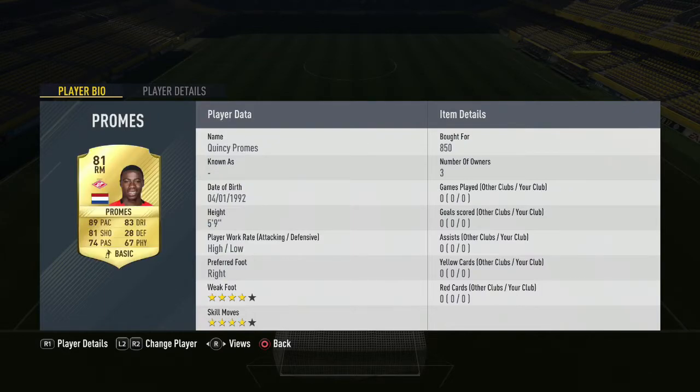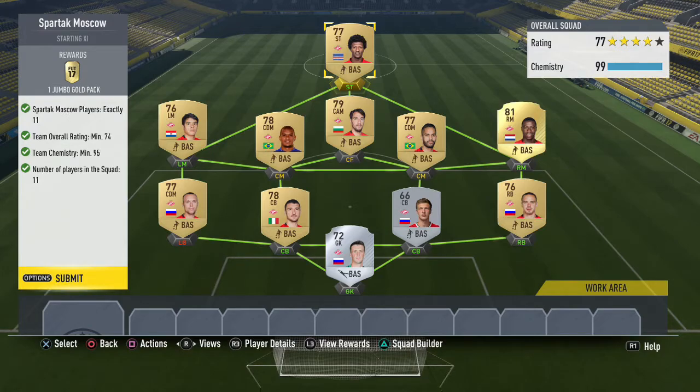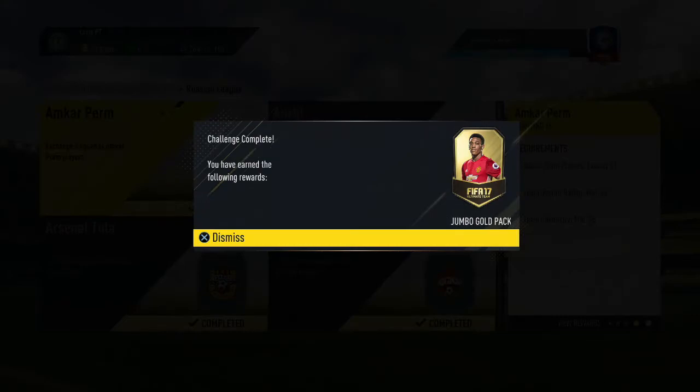Into midfield, Quincy Promise goes in at right mid for 850 coins — a very nice card with 4-star skills, 4-star weak foot, 89 pace, and 81 shooting. Our first centre mid is Romulo, ships as a CDM, 400 coins. As it is for Fernando at 400 coins. Moving to left mid we have Mel Garejo for 400 coins. In the CAM position we have Popop for 450 coins — actually a centre forward position but Popop gets the chemistry needed. Then up top, ZayLouis for 500 coins with 5-star weak foot rounds off this Spartak Moscow side at 99 chemistry.